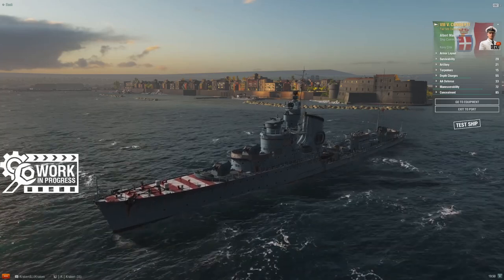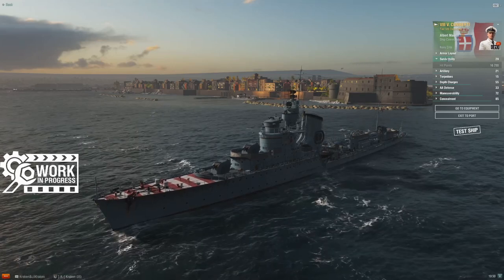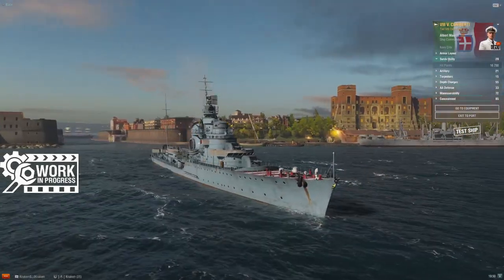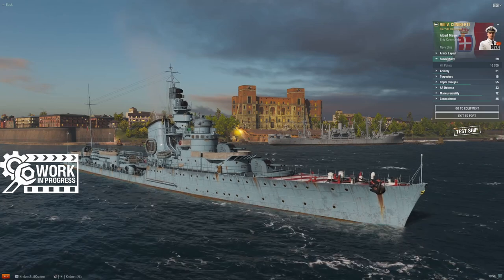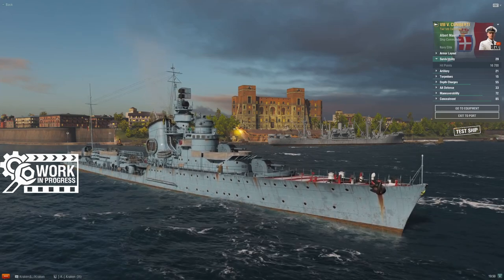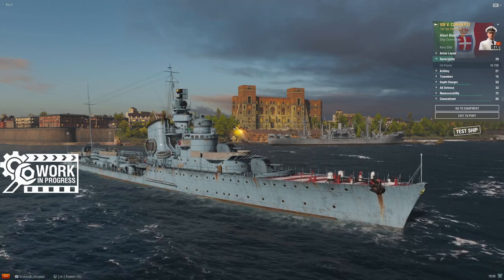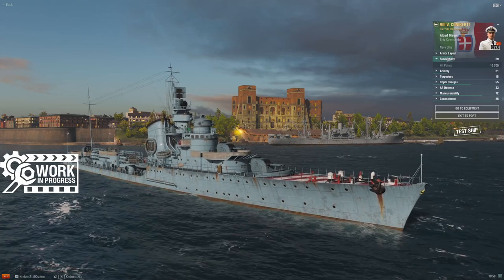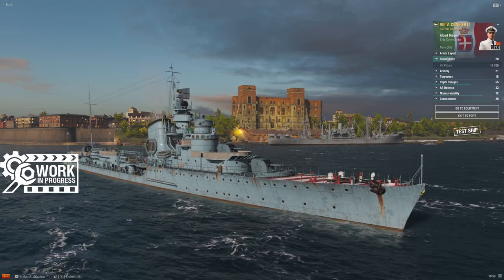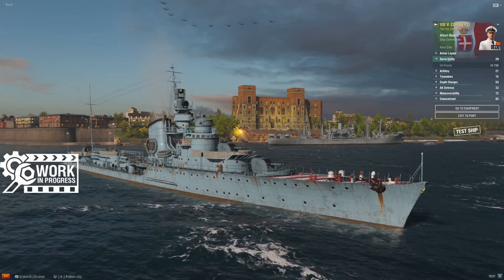Starting with survivability: 16,700 HP. This is not radically more than we saw at tier 7 with Luca Tarigo, but it is better and fairly competitive. There are a lot of Japanese gunboats in this tier — I'm looking at Asashio and Yukikaze — that have less HP than this and are definitely vulnerable. The European destroyers similarly lack the HP to effectively deal with this ship. 16,700 is kind of middle of the pack, but there are enough tier 8 destroyers with less HP that you'll find yourself being very effective if you pick the right target.